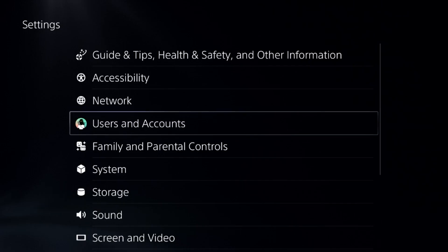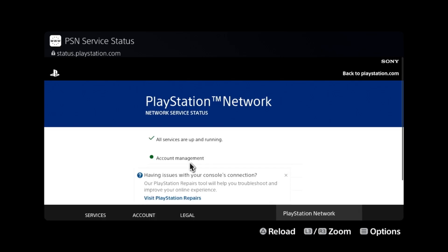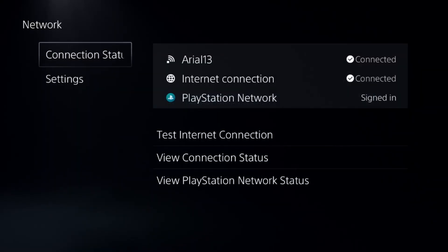Once done, go to Network, select View Connection Status, and go to View PlayStation Network Status. Make sure all the servers are up and running. If not, here is what we have to do.